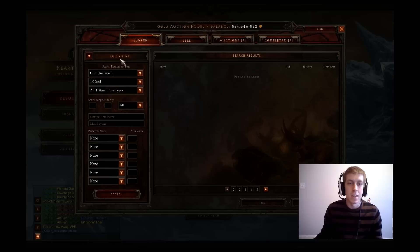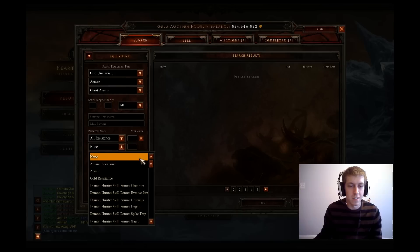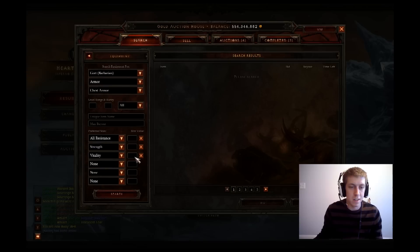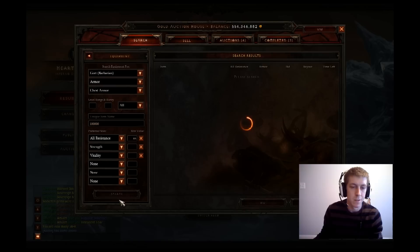Go ahead and get things started. We'll probably start off with a chest piece. This is going to be a 1 million build, and you should be able to farm the low MPs with this, at least. We're looking at 65 all res. We're going to put our cap on all of our pieces around 80 to 100K, and we'll start out with our chest at 100K.